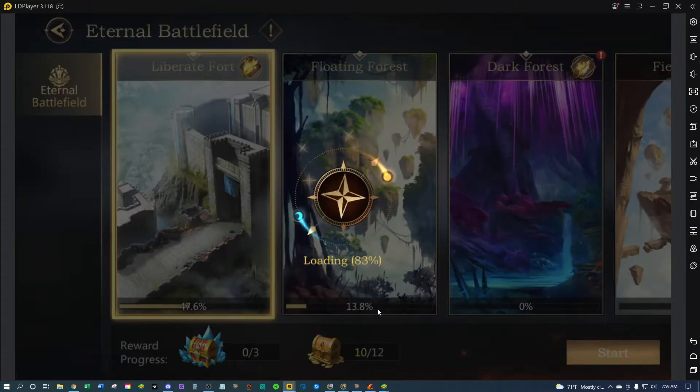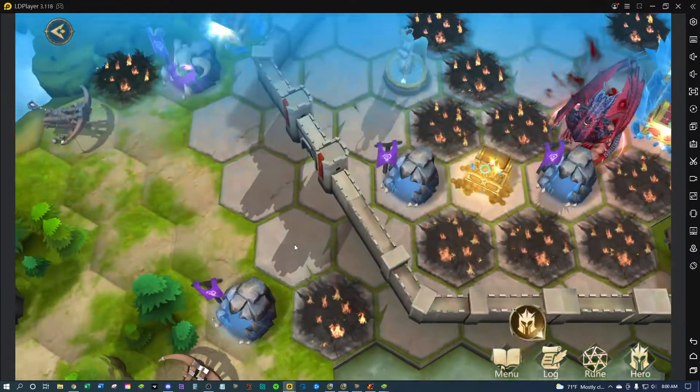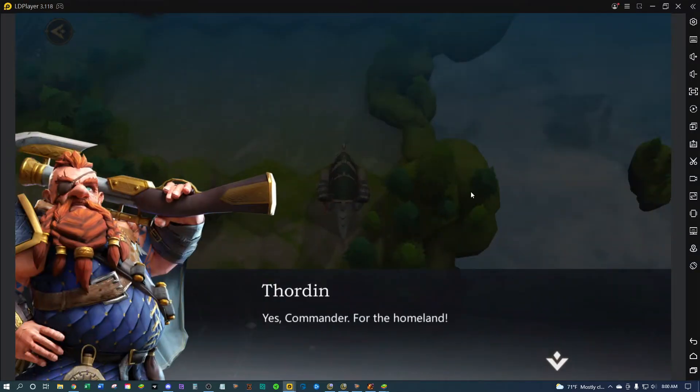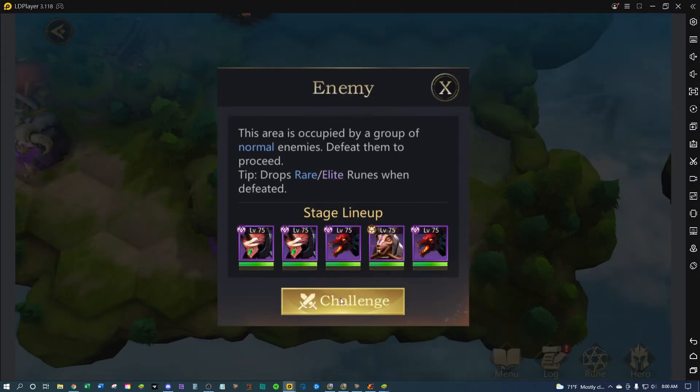All right, not sure if these reset or whatever but this is fresh. All you've got to do is get to those ballistas and knock down those towers — sorry, the wall, the gate, whatever it's called.